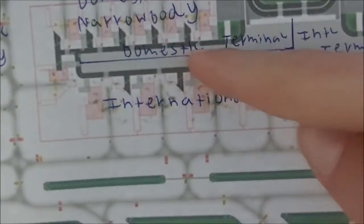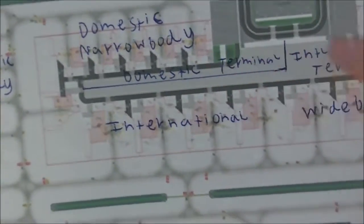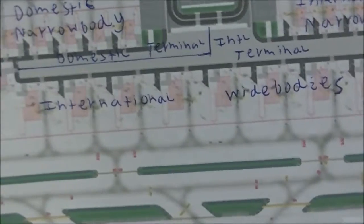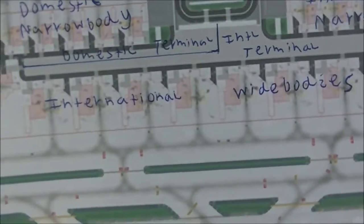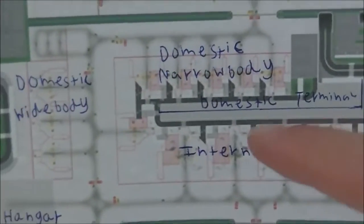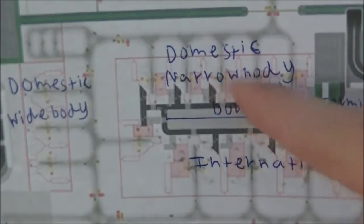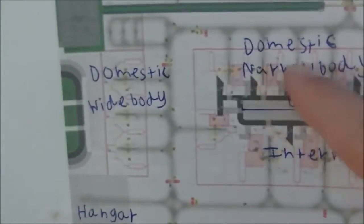The international terminal will take up about three-quarters of the terminal space, and over here we'll have a domestic terminal area. Of course you can't see in real life from above the difference between the two, but if we could see through to the layout inside the terminal, this is what it would look like — a domestic and international terminal. In the domestic terminal we'll have narrow-body aircraft like 737s, A320s, and regional jets.